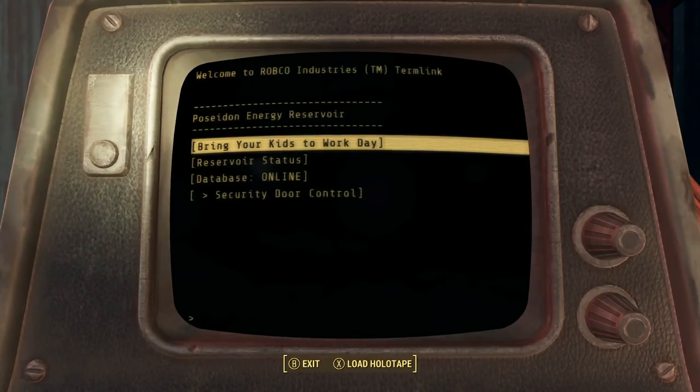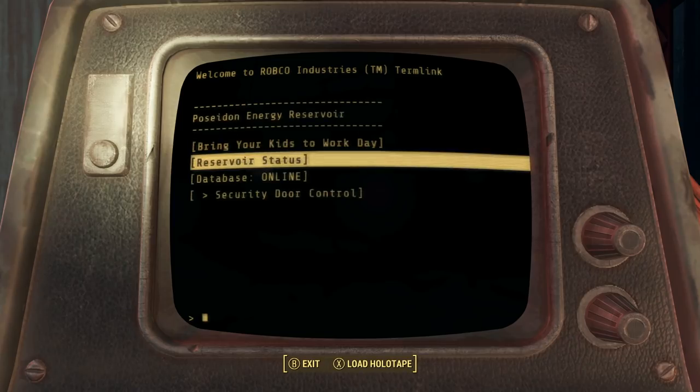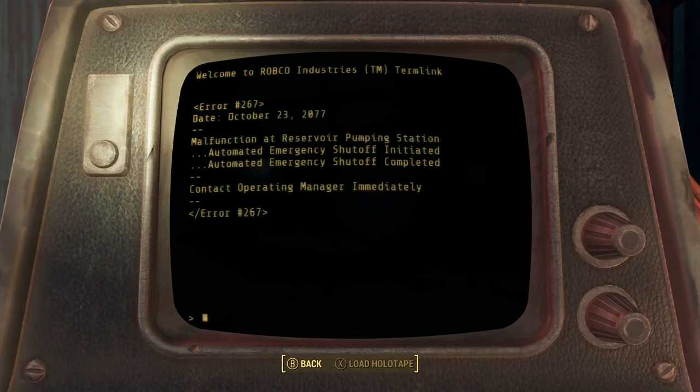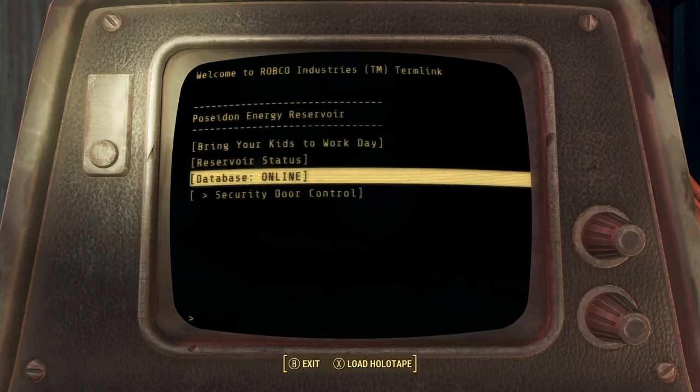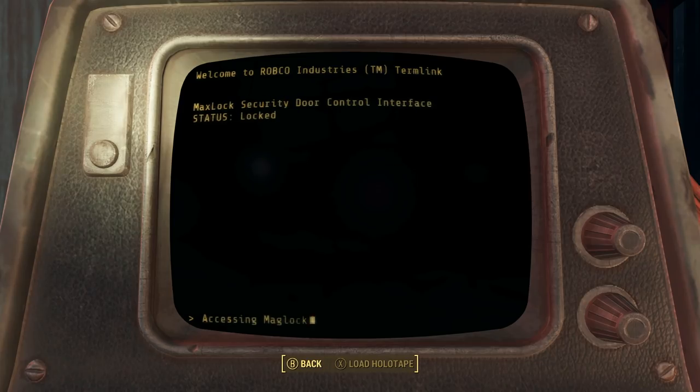So I'm gonna check this terminal and see if any of this comes back to me. 'Bring Your Kids to Work Day' — reminder that tomorrow is Bring Your Kids to Work Day. Although it's against protocol to bring children into the plant, we've decided this year we will allow two children in at a time for a quick tour. If you'd like to participate, there is a sign-up sheet near the front door. We will have chaperones outside to help with those that want the tour but have more than two kids. As always, be safe. Reservoir status — malfunction, of course. Database online. Deleted, deleted. For your safety, this database is now property of the Brotherhood of Steel. Security door control — open door.